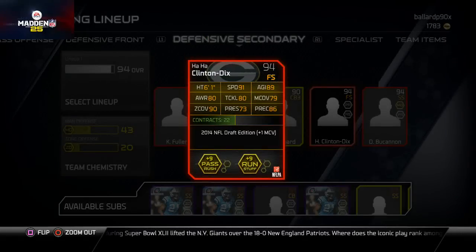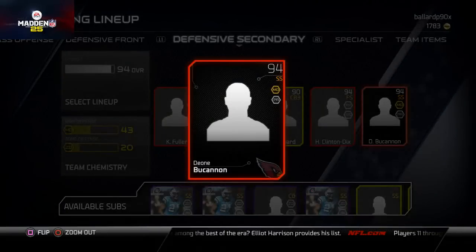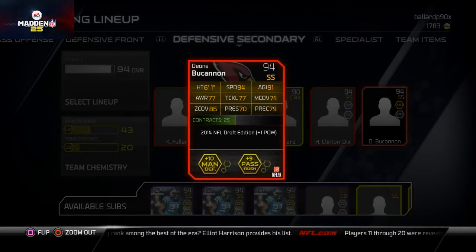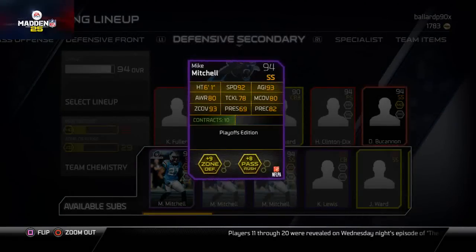I've got Ha Ha Clinton-Dix — I love this card, one of my favorites on the team. 91 speed, 90 zone coverage, his hit power rating is off the charts, and he's got 80 tackling with almost 80 man coverage — I could put him at corner if I wanted. Then I've got Dion Buchanan: 94 speed, 86 zone coverage. I start him over Mike Mitchell simply because of the speed advantage.